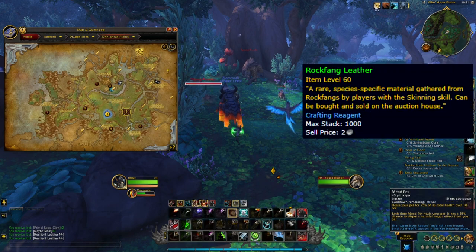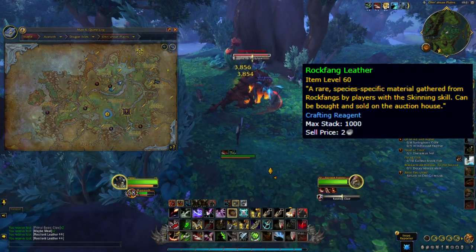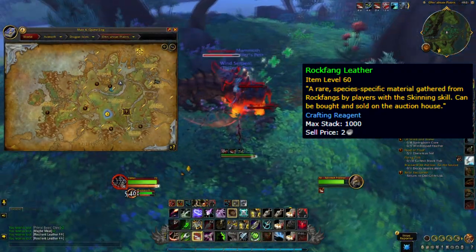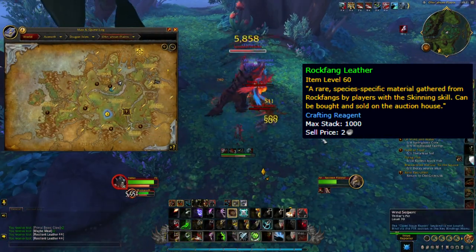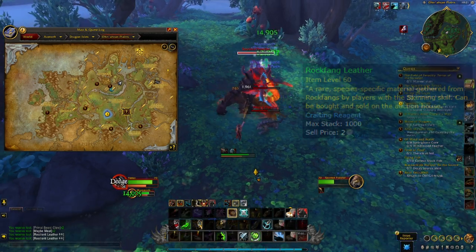Rockfang Leather comes from Prowlers, which have an amazing new model in Dragonflight. You do see the odd spawn of these all over the Dragon Isles, but by far the highest concentration is located in the woods near where the river crosses in the Ohn'aran Plains. The big Prowlers have quite a large health pool and hit hard, so try to target the smaller ones — especially while you're fresh at the start of the expansion.